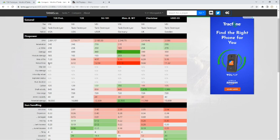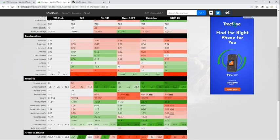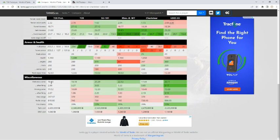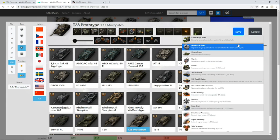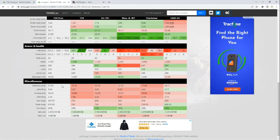With that setup we get down to 8.3 seconds reload time — pretty good. Dispersion down to 0.33 — not bad, definitely good for brawling in the middle areas. Camo is still not great. If we throw on concealment it gets up to 27, which is okay but you're not going to be that sneaky with this thing — people are going to know you're coming. Our view range is up to almost 400, which is perfectly good for spotting toward the end of the game.